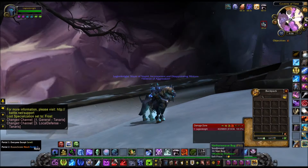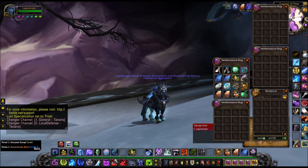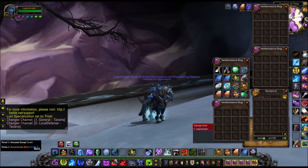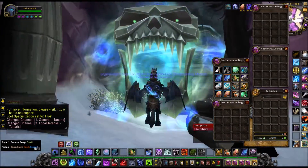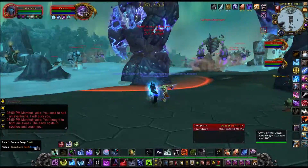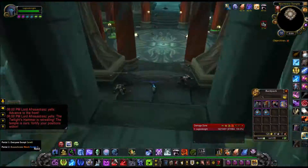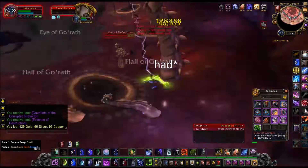Hey everyone, this is TJmacho7. Thanks for coming. Welcome to part 2 of my gold farming series. Today, while starting with only 7 copper, we're going to jump into Dragon Soul 25 Man Heroic. We're starting right now with my Death Knight, whose item level is at 698. And as you can see in the bags, that's only 7 copper.